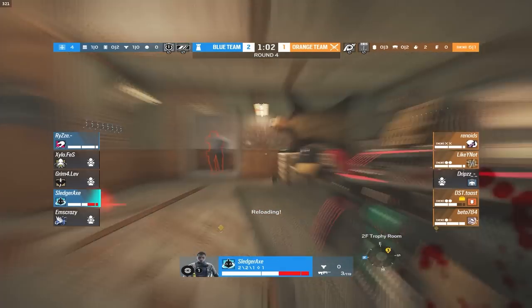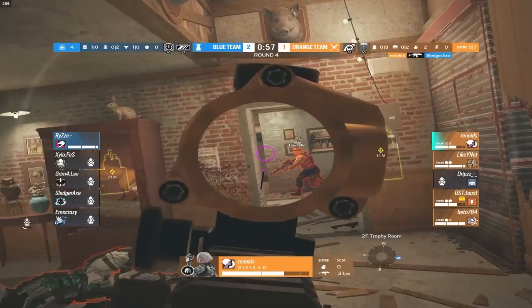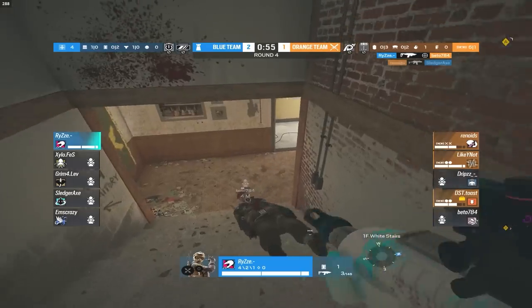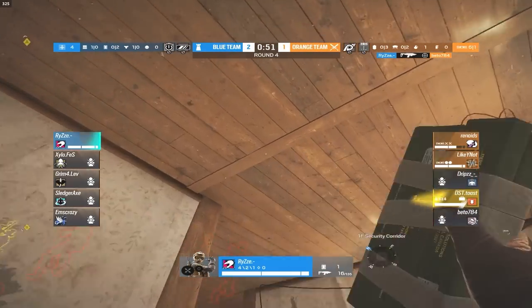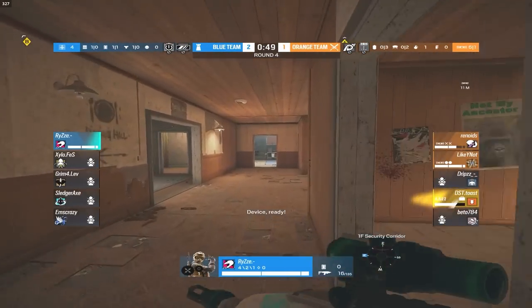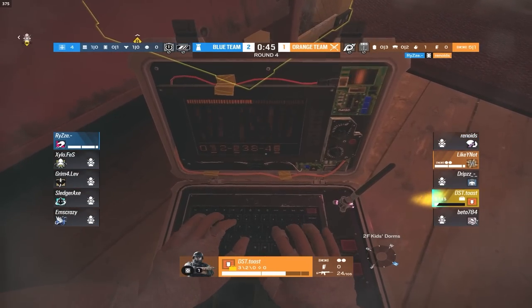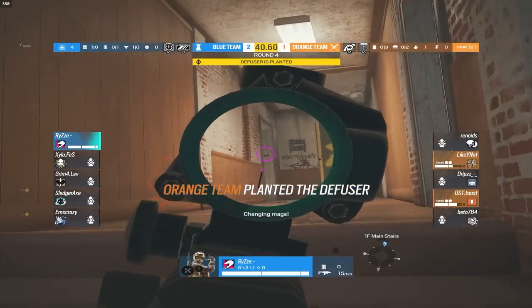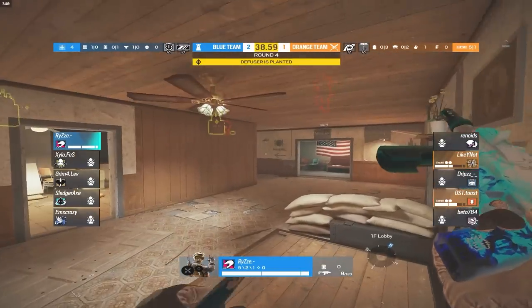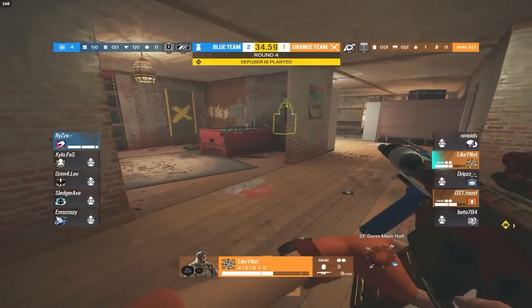Axe is still in position to do what he can, but Rhinoids flanks up through the main stairs and takes him out. Rise gets the refrag on Veto. A C4 comes out — it takes out Rhinoids! But Toast is the one planting. Likely takes a little damage as Rise pushes up through the main stairs trying to clutch this round for his team.